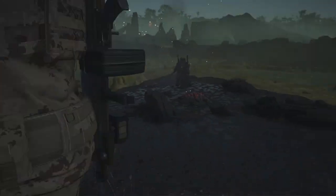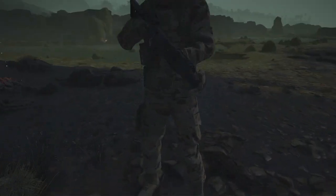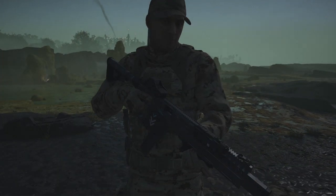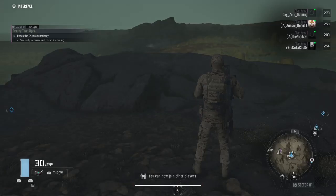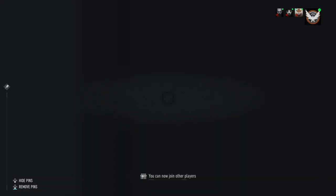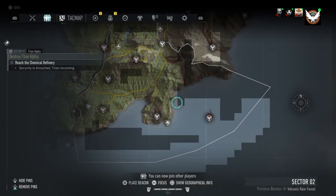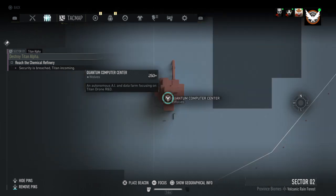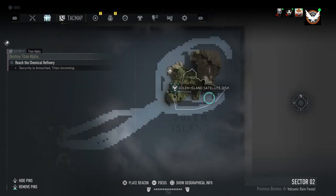What's up guys, DayZeroGaming here. Today I'll be showing you how to get the Control Room Vector SMG, as well as the stats on it. All you'll have to do is beat the boss, the Skell supercomputer, which is located at the Quantum Computer Center location right here.